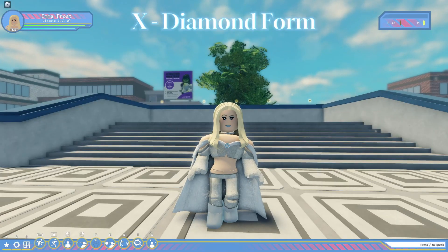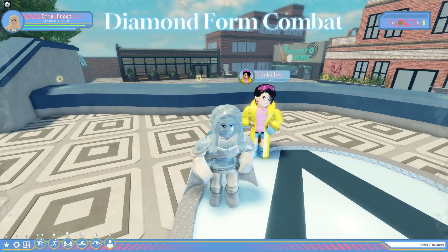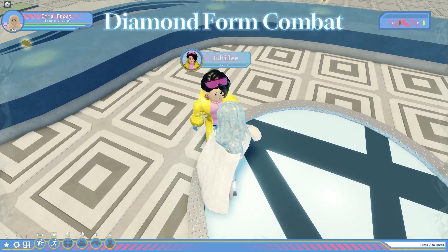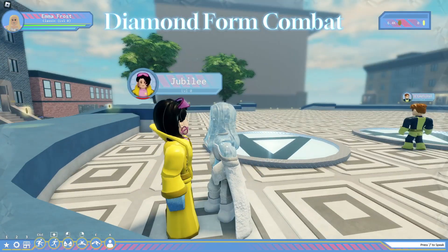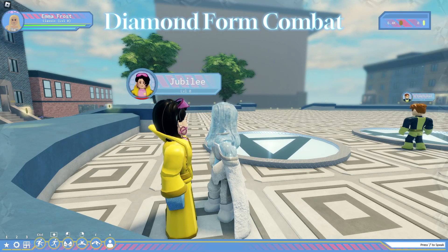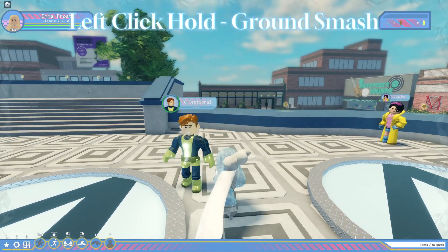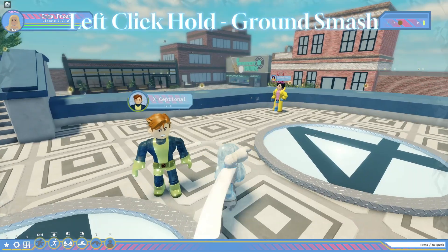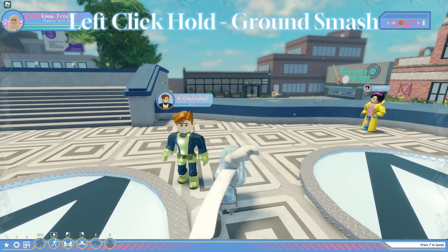Emma can also go into diamond form, making her immune to telepathic attacks and giving her a new moveset. This gives her access to a new combo by clicking left click 4 or 5 times, dealing heavy damage due to her enhanced strength in diamond form. By holding left click, Emma can continuously smash the ground, dealing light damage to everyone in the area of the punch, and she can hold it for as long as she wants.